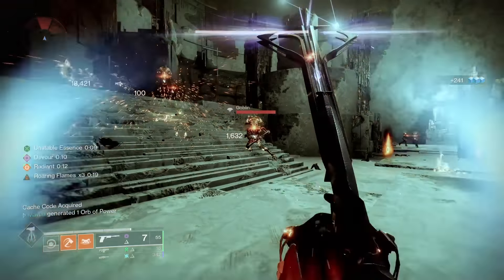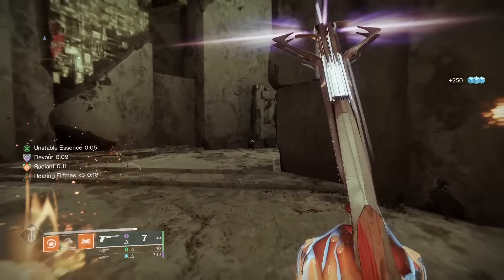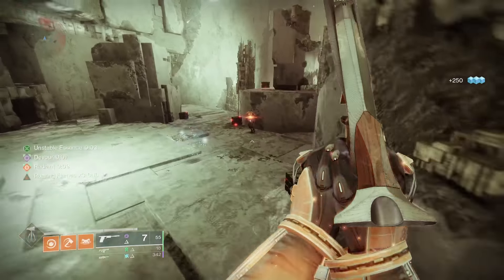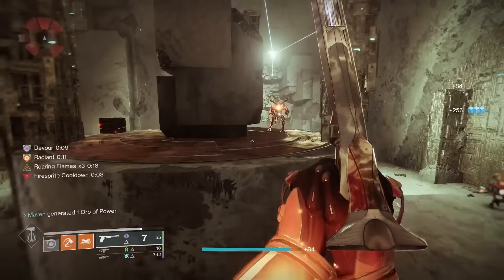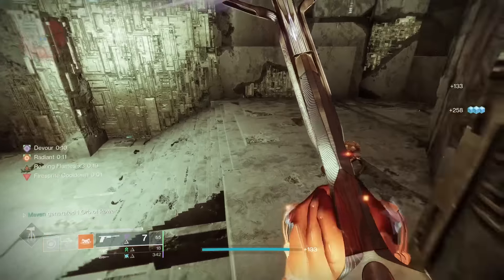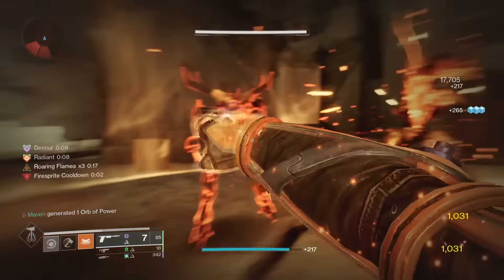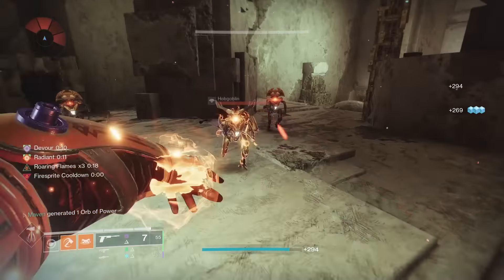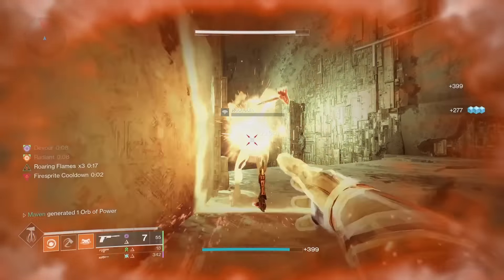Another great part of Devour, as mentioned earlier, is the healing. And that is absolutely massive for subclasses that have next to no survivability, such as Stasis and especially Arc. Whisper of Chains and Rhyme are pretty pitiful for survivability, as well as Spark of Resistance — they're definitely not as good as Woven Mail. So giving these subclasses a healing option is absolutely massive and something that we never had access to.